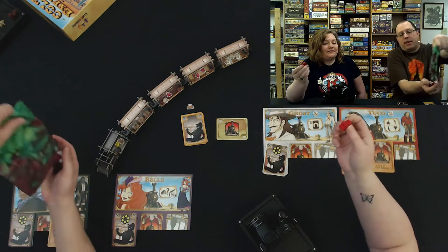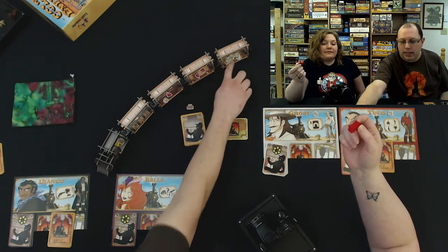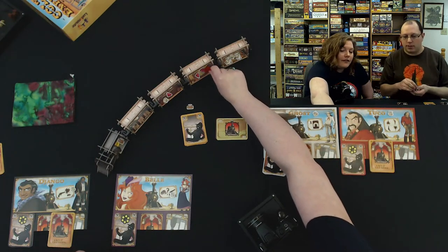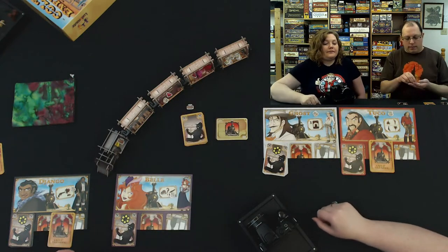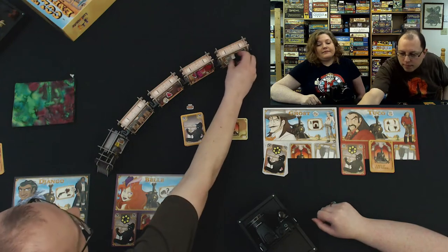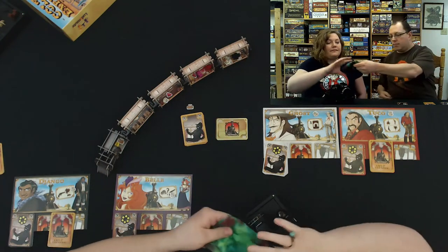Red is first player. You can put red in the gem car. And then I get to put someone in there as well, which means these two are gonna start in the caboose.